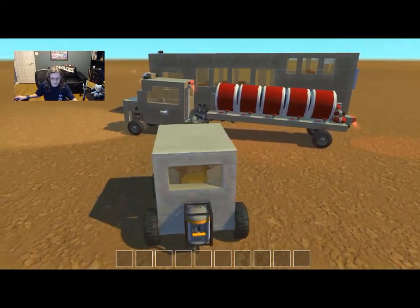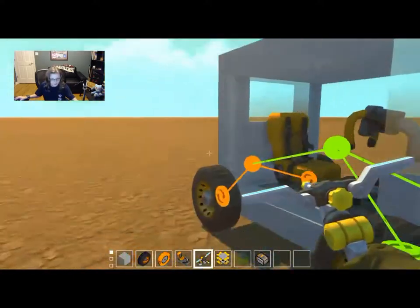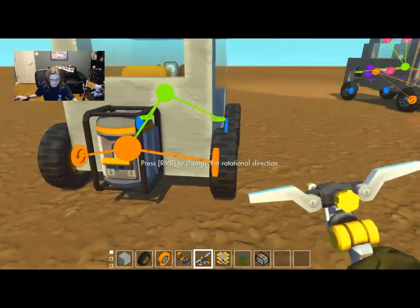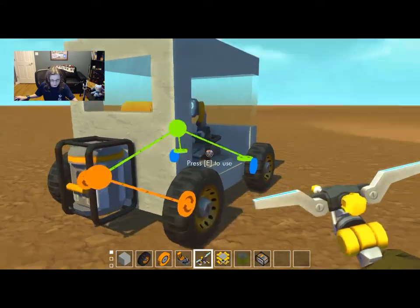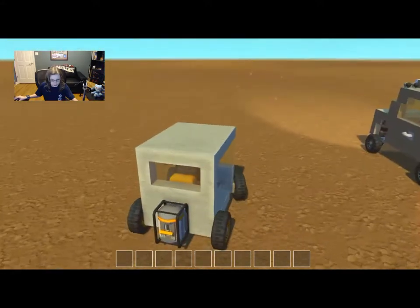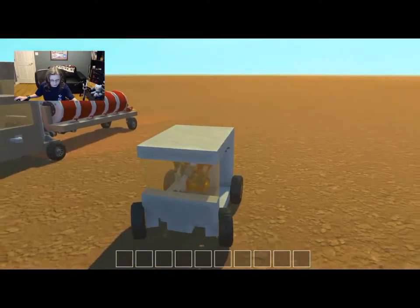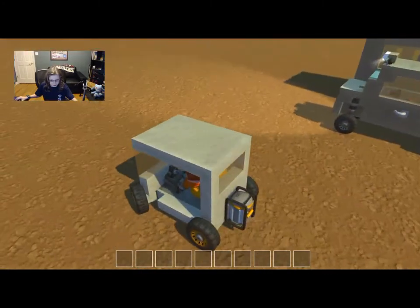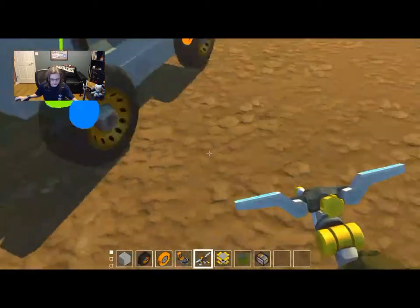I completely forgot to check the wheels — it launches us through the roof. That's perfectly fine. So you need to change, sir. Now it works kind of. The turning — I think it's hitting there and there. Two blocks need to be deleted.